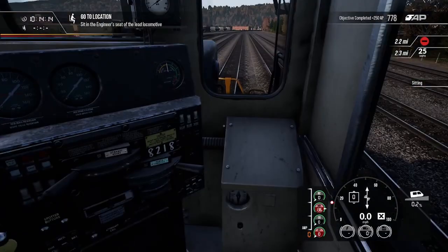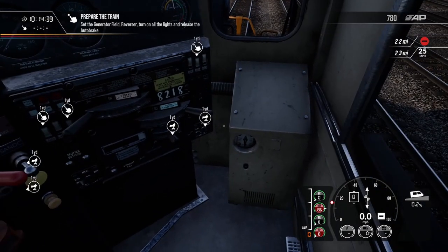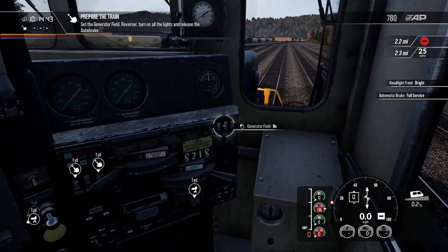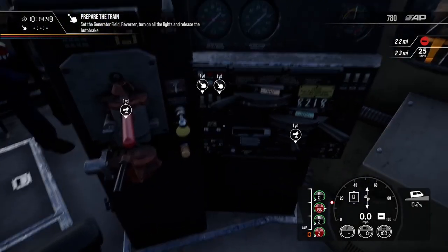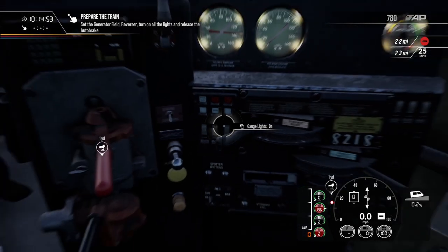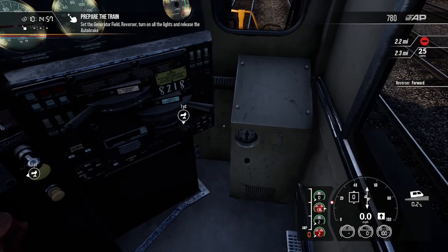We like to see that. All right, there's our message from dispatch. Let's go ahead: headlights on bright, set the fuel generator on, cut-in valve to freight. And let's turn on the ditch lights and the gauge lights.